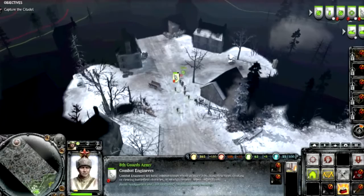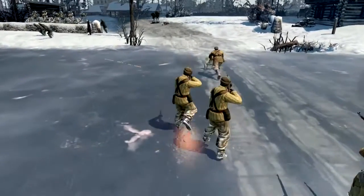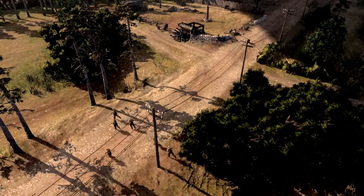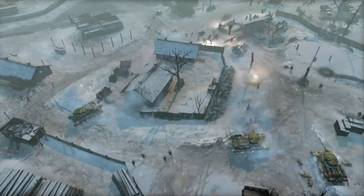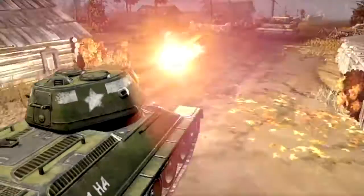TrueSight takes into account things that would block your line of sight and represents that in a dynamic fog of war system. As you come around a corner, if there's a wall that you wouldn't be able to see over, you don't get to see what's behind that. And that opens up a ton of tactical and strategic options for flanking, for sneak attacks, for ambushes — so it really makes you think differently about how you move about the world.